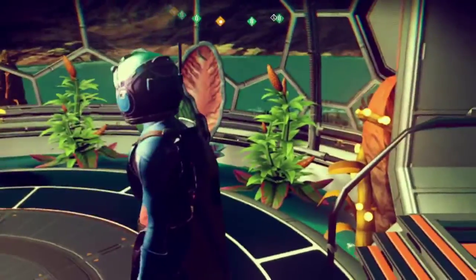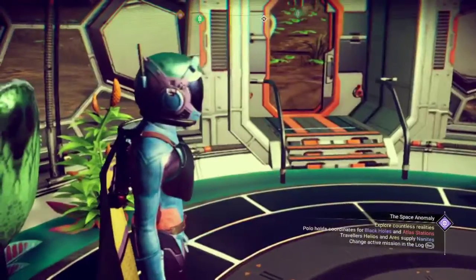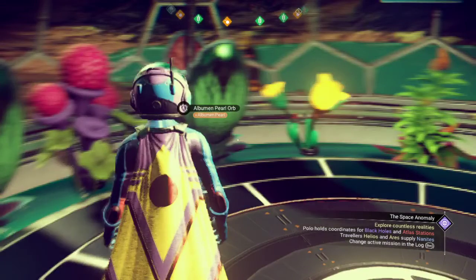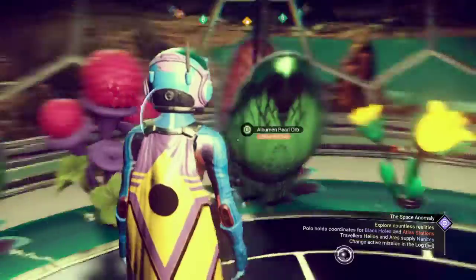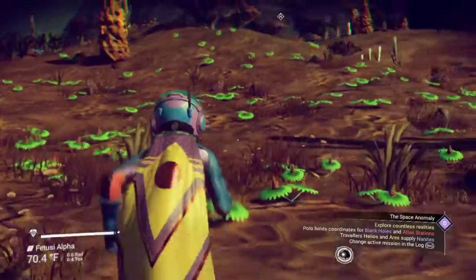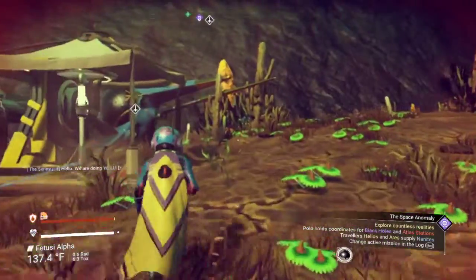I've got all of the plants. There are actually more spots than there are places to put plants, so whenever that happens I try to put in these albumin pearl orbs because they look really, really cool. Outside it is super, super hot, so make sure you can keep a kitchen.